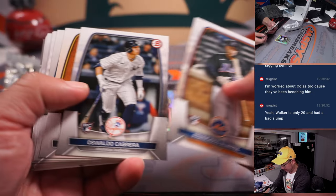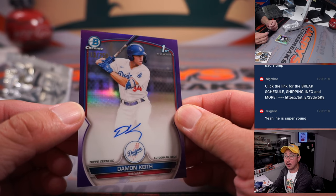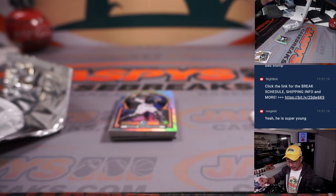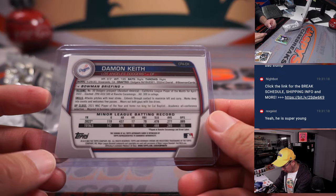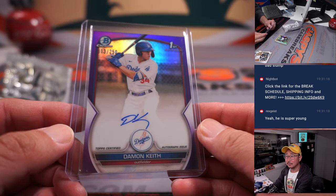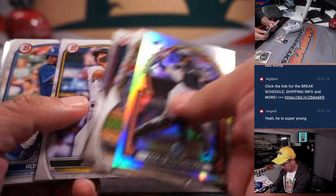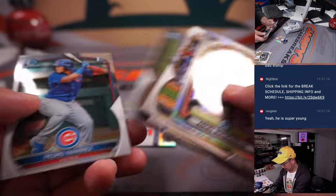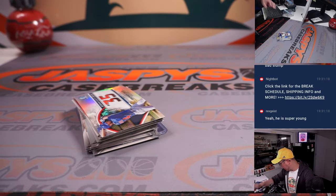All right, let's see what we got here. No paper at all is going to ship — but is that an autograph? Yes! Damon Keith, Purple Chrome autograph, 113 out of 250. Not bad — getting an autograph in a filler rig. Nancy with my Dodgers. There's his Bowman first — looks like a round 18 pick, but already the Dodgers number 30 prospect in their organization. That's pretty good. And then we've got a Brennan Davis Bowman 100. Nice.